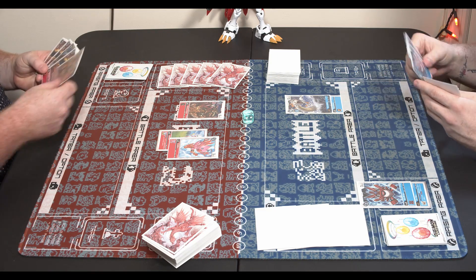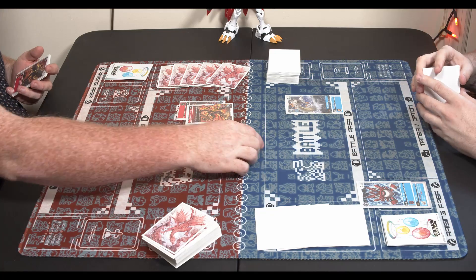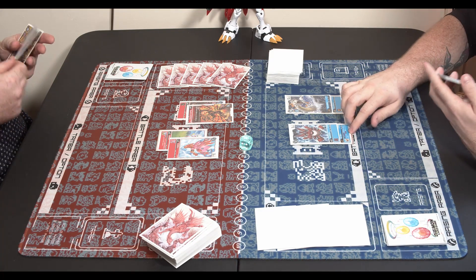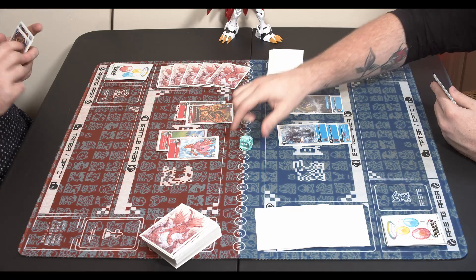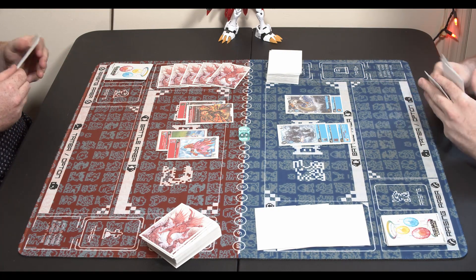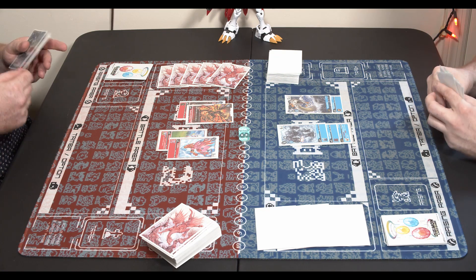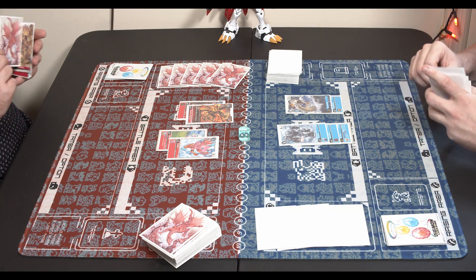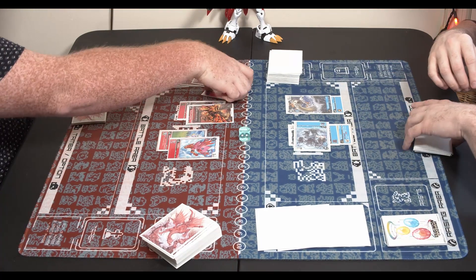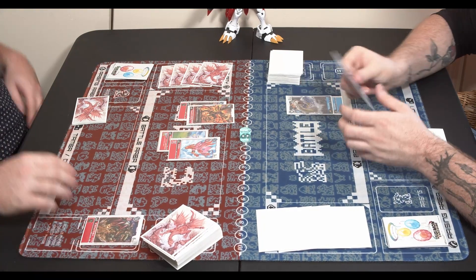Noah is better at the Digimon names than I am, so he'll probably be saying most of the names. We evolved the Gorillamon on top of the Elecmon drawing a card, and it looks like Gorillamon is just going to swing into security, revealing another Breakdramon that's going to be destroyed in battle.